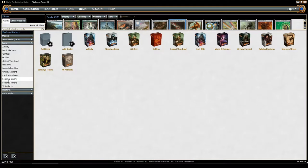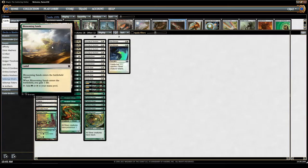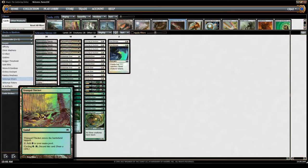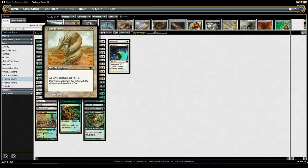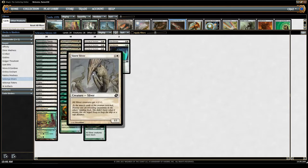Now I'm going to show you one of my decks — Selesnya Slivers. This deck is designed to have a lot of very low-cost creatures with static abilities. For lands we have basic forests, basic plains, and Blossoming Sands, which enters tapped, gives you 1 life, and taps for green or white. We also have some lands that enter tapped but can be cycled — paying one mana to discard and draw another card. For white creatures we have Plated Sliver, Sidewinder Sliver, Sentinel Sliver, and Sinew Sliver.